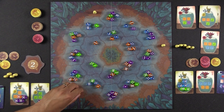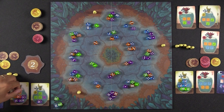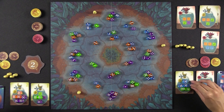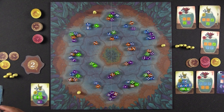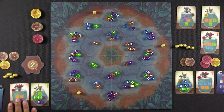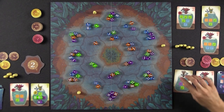Naveen places his pawn and calls sixes, collecting two dice. He places them, completing a jar — one gets passed to Monique as blue, which she needed. She uses it to complete her jar. Naveen scores a yellow token, takes a new jar, and Monique scores her completed jar with a moon token, then selects a small red jar to try to fulfill before the game ends.